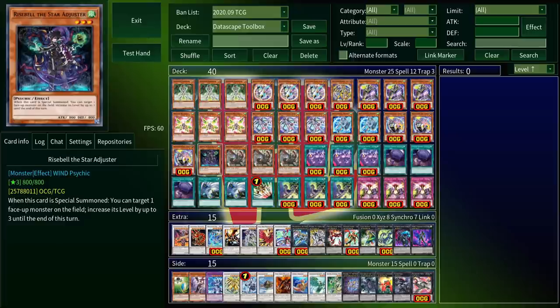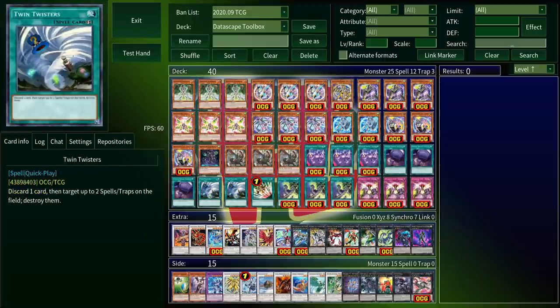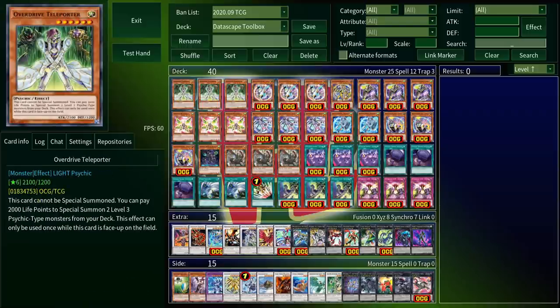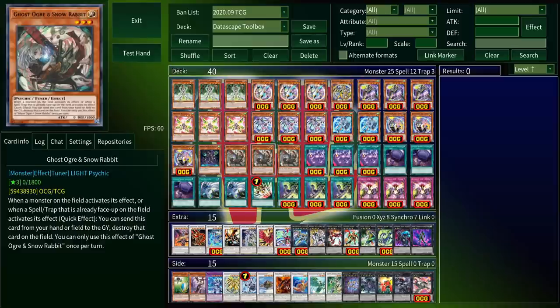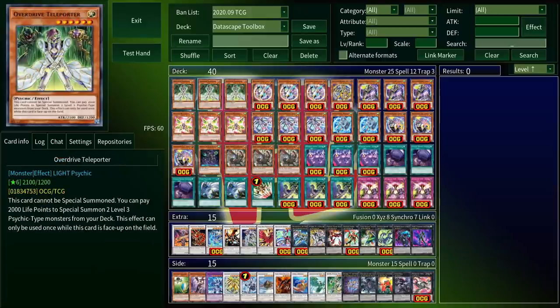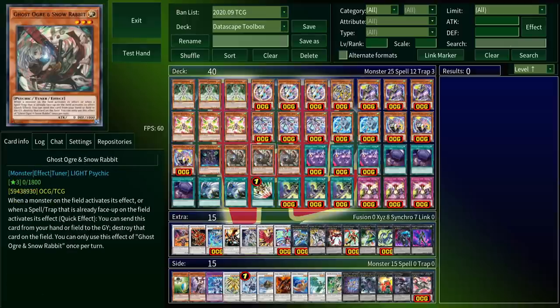It's a really nice card when it goes off, though obviously a well-timed Ash, Veiler, or Impermanence will leave you with a 2100 vanilla on board and nothing else to make plays with. All that leaves is E-Telly, which should be obvious — it's a free level three, or a level six if you use it on Risebell. And Ghost Ogre: I went with this hand trap not because it's the best one in this format, but because it has the most synergy with the rest of the deck. It's level three, meaning its normal summon will trigger the Cat Girl. It's psychic, so it can be summoned off Overdrive Teleporter or discarded to summon Tutu. And it's a tuner, so it can be used for synchro summons or banished for Vermilion Dragon Mech. Just a lot of utility out of the Ghost Ogre.